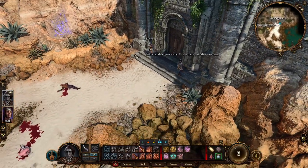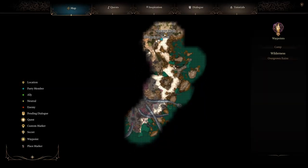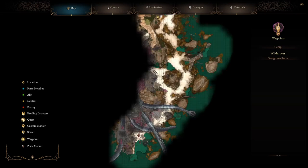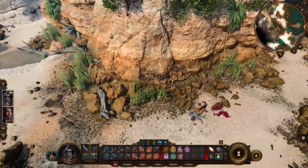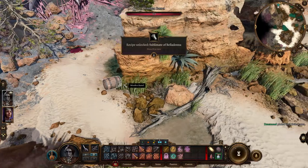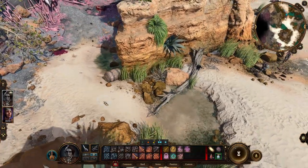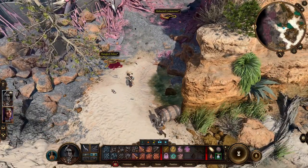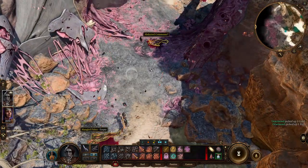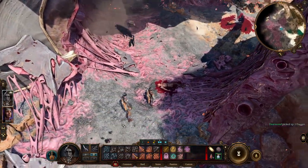There's some more stuff over here, so we'll head over here. And then I think we have to head out through here. There's a reason that you want to take everything here. Intellect devourers — okay. What can we do here?